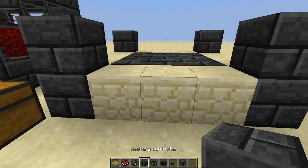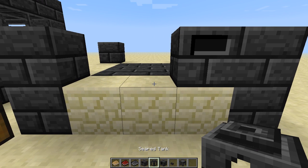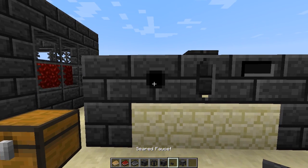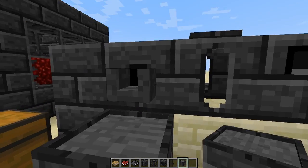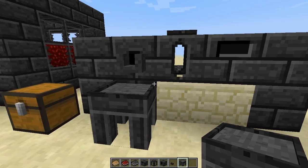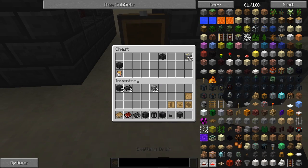We have the smeltery controller here — we're going to place that down. We have a seared tank, we're going to place that next to it, and we have the smeltery drain here. We put the faucet on the drain and have the casting table set below it, so when we hit the faucet it's going to pour out into here and make a cast. We just need to finish off the sides before this will turn on.